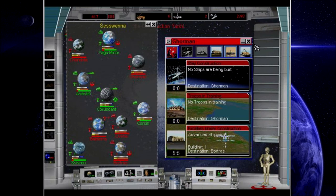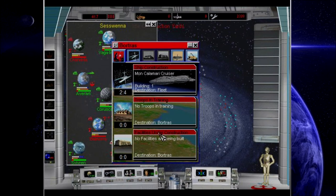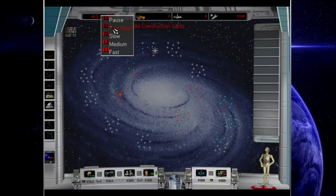Let's scrap this last regular shipyard and upgrade here. It's time to start looking at building some ships. I'm thinking a Mon Calamari cruiser — a Mon Calamari cruiser sounds amazing. Let's do it.